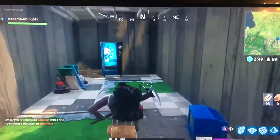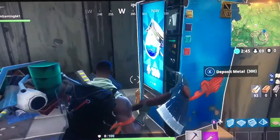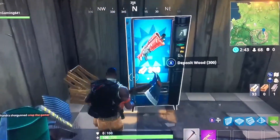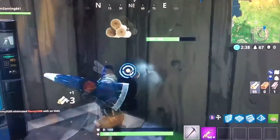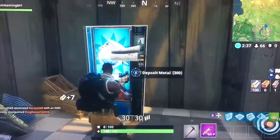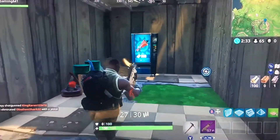Hey guys, welcome back to Robin Plays. Today I found another vending machine in Fortnite — it's just underneath the mountain near Dusty Depot. It was a rare one: you could get two shields using either stone or metal, or you could get a shotgun with wood, which is actually what I ended up doing.